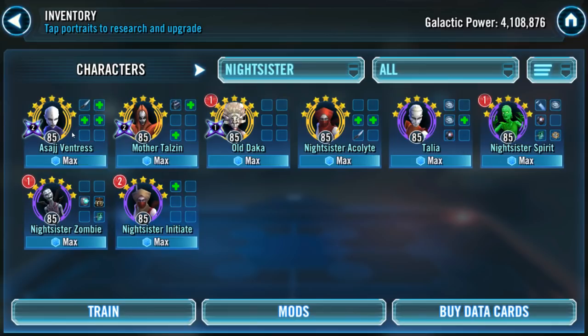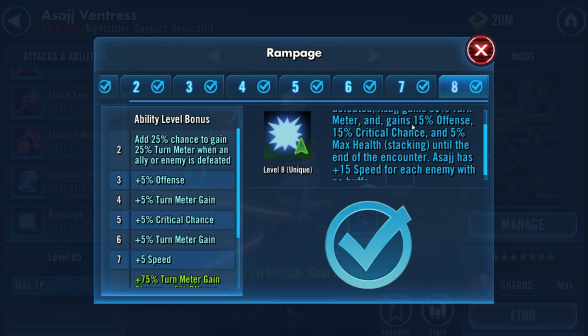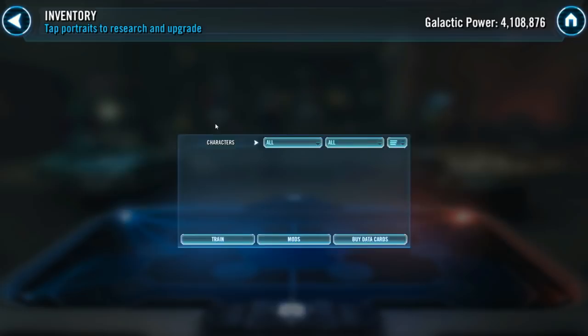With Asajj Ventress's Rampage Zeta: anytime an ally or enemy is defeated, she gains 35% turn meter, 15% crit chance, 5% bonus offense, and 5% max health, stacking until the end of the turn. The Zeta guarantees the turn meter gain and gives bonus offense and crit chance. The constant dying through the Mother Talzin Zeta lead fuels the turn meter and offense gains for Asajj.